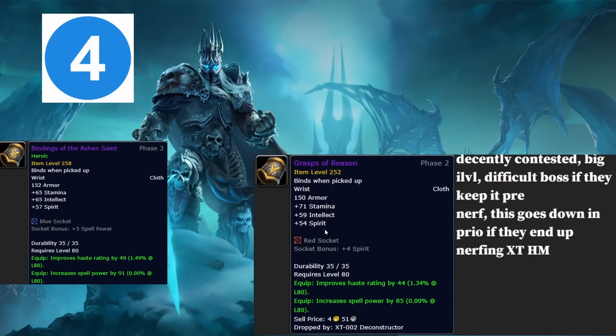Fourth is your bracers — Grasp of Reason. You're getting these for XT hard mode, which just got nerfed but is still one of the harder hard modes. There's an argument you wouldn't need them badly since the crafted bracers from TOC BOEs are nearly as good, but what makes these bracers special is they're practically identical to your tier nine BIS. I believe Bindings of the Ashen Saint are ICC BIS until Ruby Sanctum.